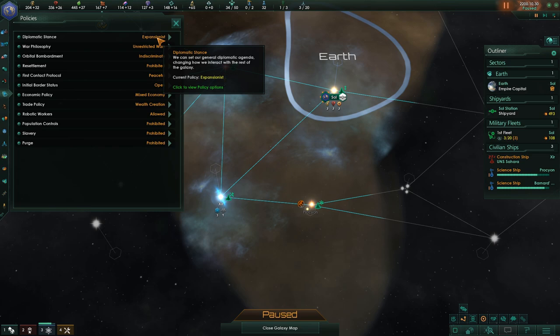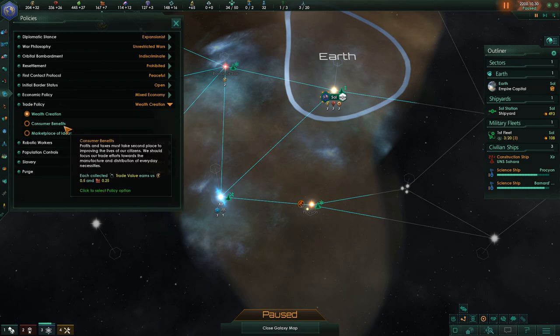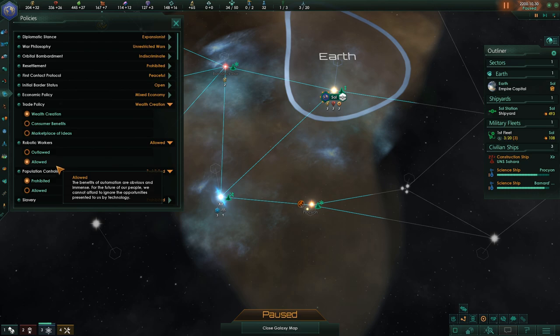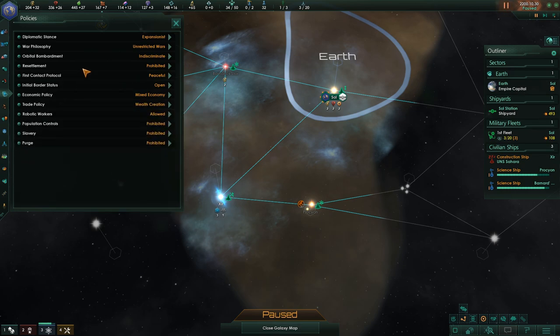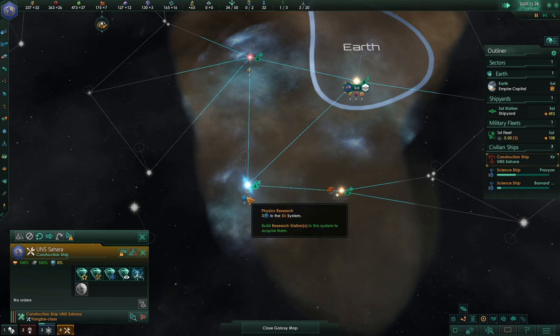I've been watching videos on how to play Stellaris. Wealth creation — current policy, what does that do? Consumer benefits — earn just one energy each collected trade value, oh that's cool. Population — is it worth getting robots? It might be. Can I use robots? Are we allowed to prohibit population controls? Ooh — slavery. Oh, we don't like slavery? Resettlements. Construction ship, you are hanging out here. Now, how do I expand my borders? Do I want to include this in my borders? We have moat stabilization — we need the technology for that.